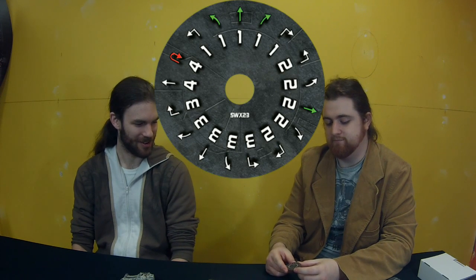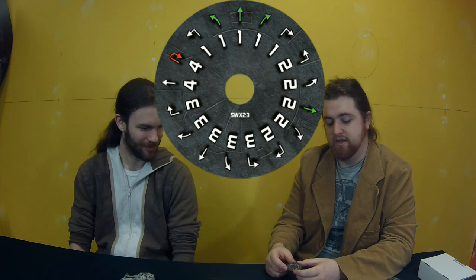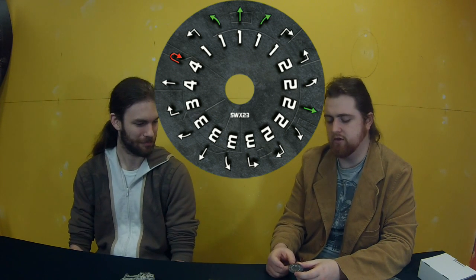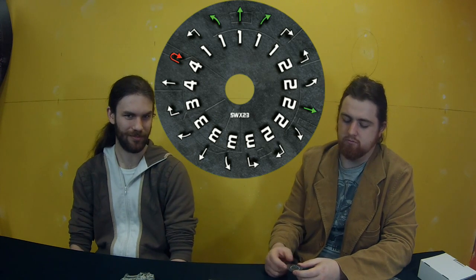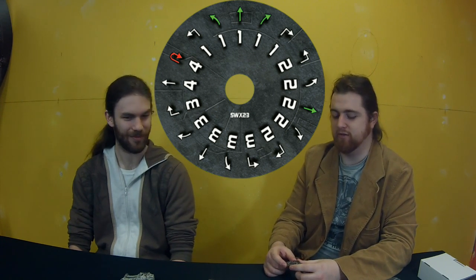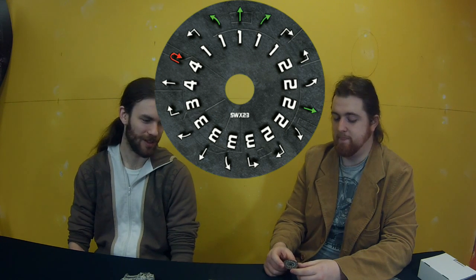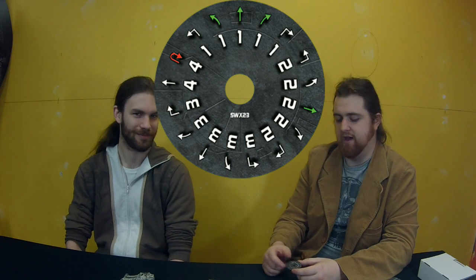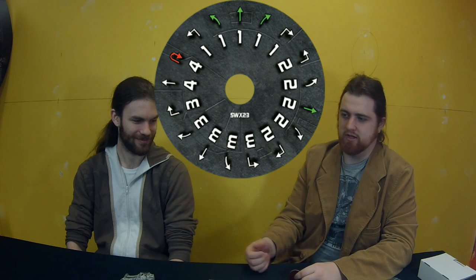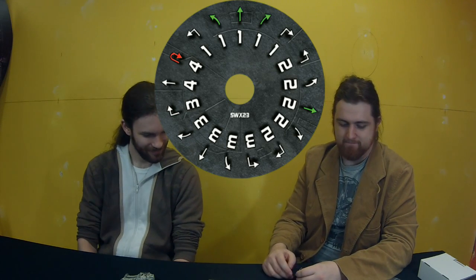Before we get into the upgrade cards, let's talk about this beautiful thing — the maneuver dial. It's amazing. He's got every basic maneuver, not counting a five-forward. You don't have a lot of green maneuvers, and his green maneuvers are fairly slow — he's got a 2-forward green, a 1-bank green, and a 1-forward green. But the fact that he just has so many good maneuvers — 1-turn, 2-turn, 3-turn, all white — unless you're running Push the Limit or something is giving you stress, he's not going to stress himself out. He has one K-turn, a 4-K-turn, for that one time you feel like you have to turn around. Combined with his barrel roll, it's pretty solid.